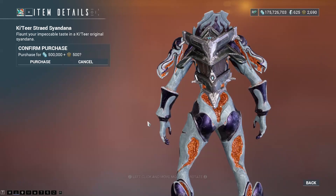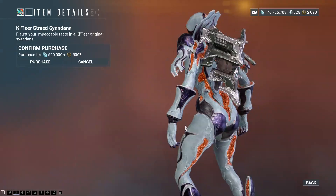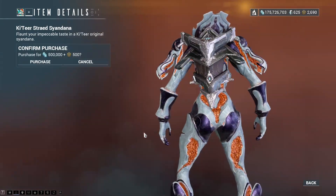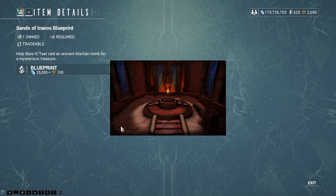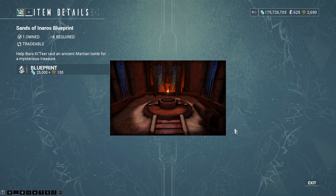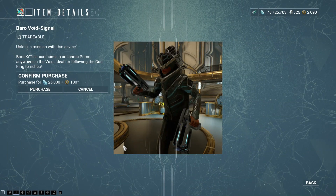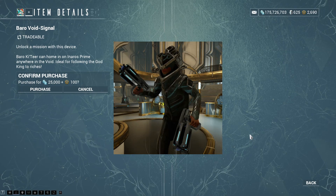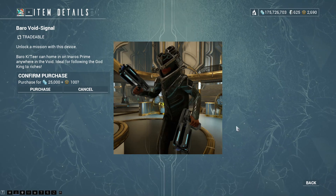There is the Katia Strayed Syandana. It's still weird the way the physics work on the bottom of it — very weird. The Fear Path Ephemera, the Sands of Inaros Blueprint, and if you come to see him with Inaros Prime equipped, you can pick up the Baro Void Signal that allows you to do a defence mission where you defend Baro in the Void Defence tile set, which is quite fun actually.